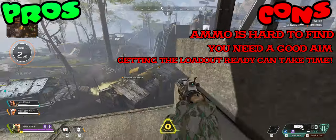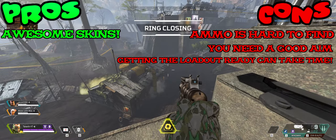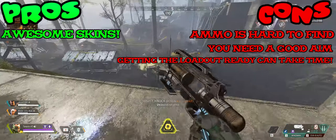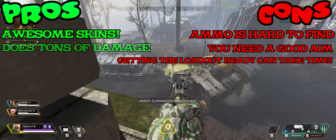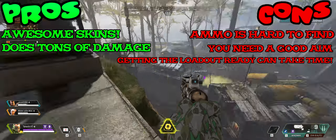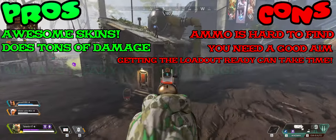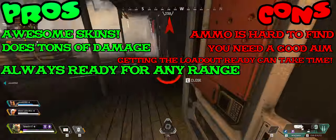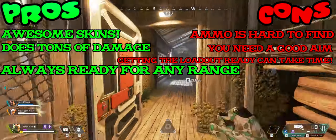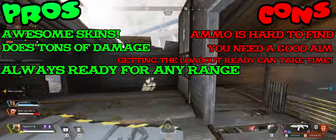Let's hop on over to the good news. Skins — everybody loves skins, and luckily skins for these weapons are cool as fuck. The weapons do a ton of damage, and if your aim is on point, you can easily take out a full team. You're always ready for any situation: long range, medium, and short. The loadout is mostly catered towards medium to close range, but if you stay cool-headed, you can take out anyone at any range.